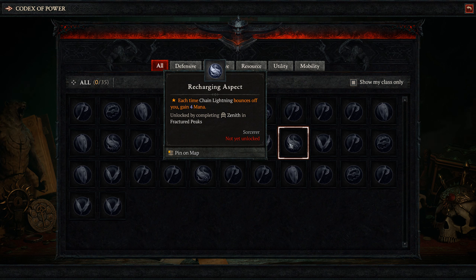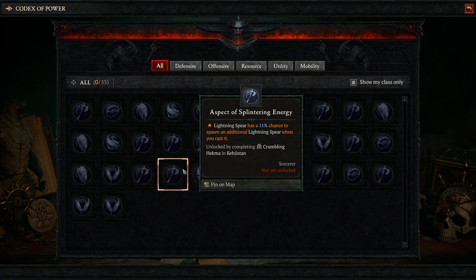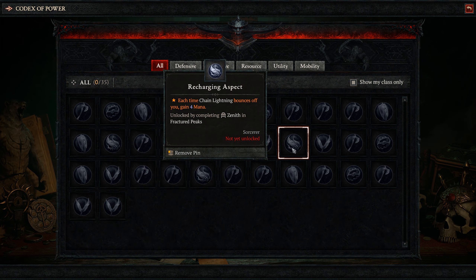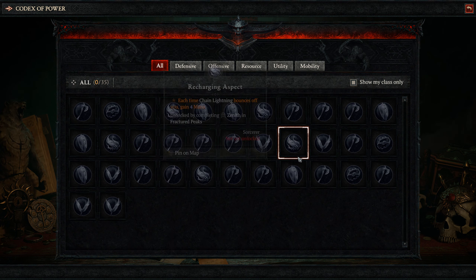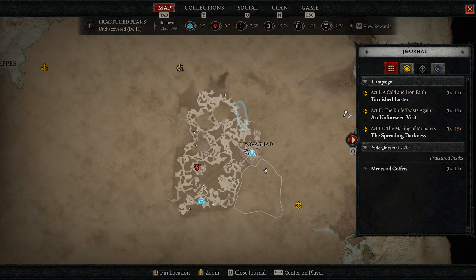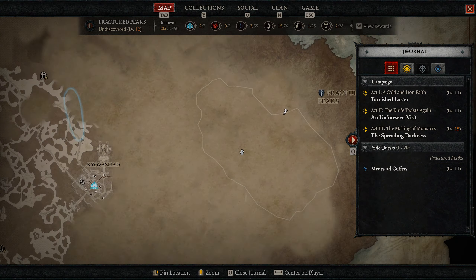For the lightning build there are a few good codex options. Recharging gives you mana when Chain Lightning bounces off of you. Splintering Energy makes your Lightning Spear have a chance to spawn an additional one on cast. Unbroken Tether isn't in this beta but should give Chain Lightning a chance to bounce to two more targets. Charged Aspect could be useful too, giving you movement speed when picking up orbs. You can mark one to track it on the map since each drops from a specific dungeon as a guaranteed drop — just pick the one you want, clear the dungeon, and you'll get it.